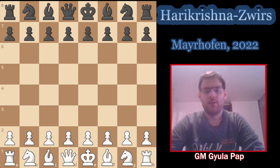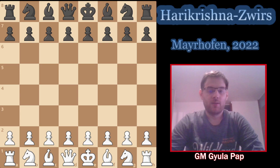Hello everyone. In today's video we are going to take a look at one of the most fashionable lines of the Queen's Gambit Declined. When we prepared the chessable course with Angelica, there were two or three games for this variation, and basically after one week we finished the material. Caruana played it in a super tournament against Firuza and then it became relatively popular — I could find 20-25 games in the database. In this current game it will be Harikrishna against Zwirz, played very recently in the European Club Cup in Austria.